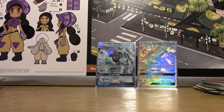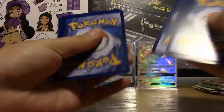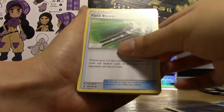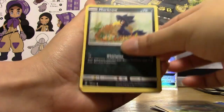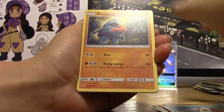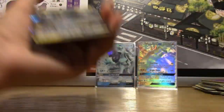I'm going to decide what happens with the code cards. I download them and I use them and I open them. Pack ten: Water Energy, Choice Band, Field Blower, Sudowoodo, Murkrow, Salandit, Rockruff, Delibird, Nosepass, a Reverse Oricorio, and a Vikavolt GX. I just want you to make that Vikavolt deck — it's not a good card, though.